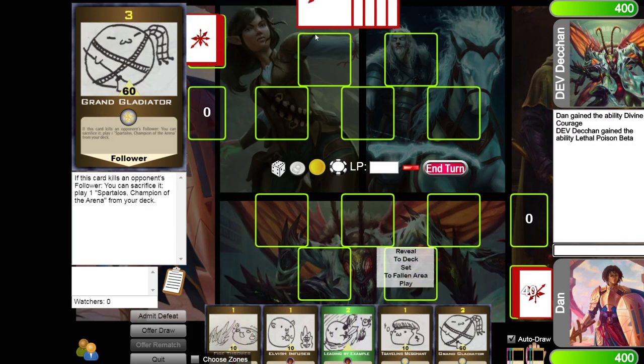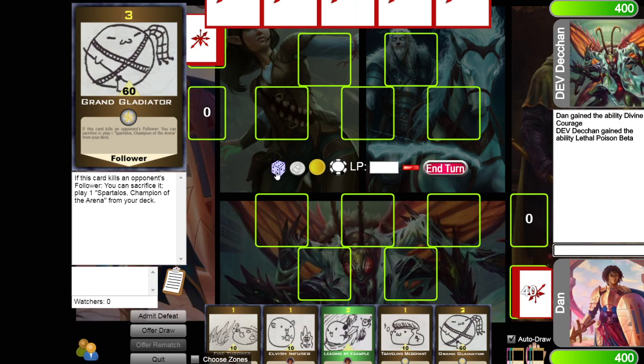Now I draw the rest of my hand, and so does he. I've gone first. You have your dice button, your coin button, your token button, and your counter button for if you need to keep track of things. You type a number in here to increase or decrease your influence total, and this button ends your turn.